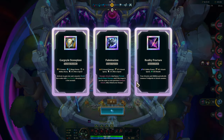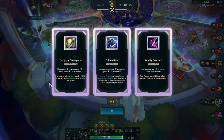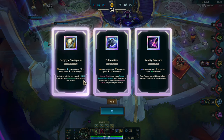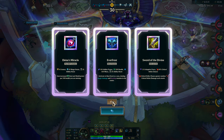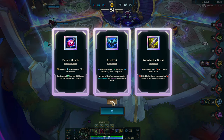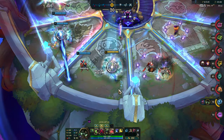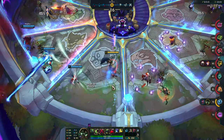Attacks and abilities periodically summon Void Grubs to attack enemies — meh, these are kind of not that great for what I'm going for. But Darseal to Arms — perfect! That is very well synergistic with what I need to do.